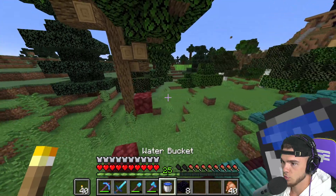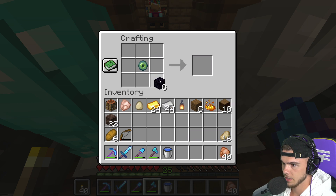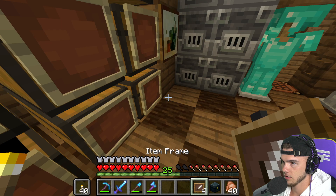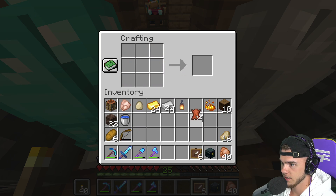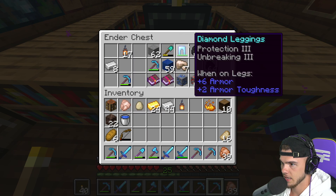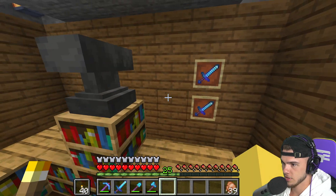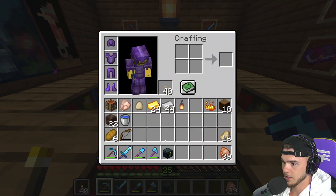Ender pearl plus blaze powder plus obsidian — done, we got it back. Now I need leather — let's do six. Do I have item frames? I have four, okay, that makes it easier. Now we've got six. Thinking right here — yeah. We can grab some enchanted items from the inner chest: a sword, a pickaxe, and even put the two mending books up so whenever someone sees them they know they're not just regular books. Two swords and two pickaxes — just a little decoration, I like that.